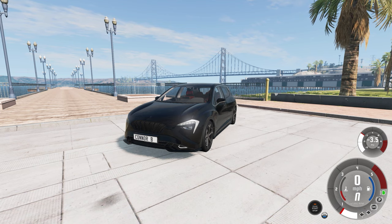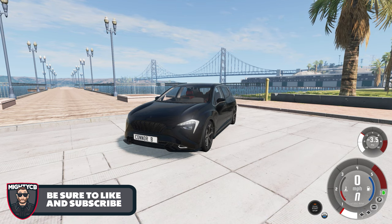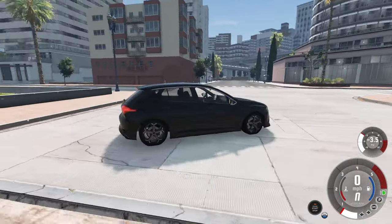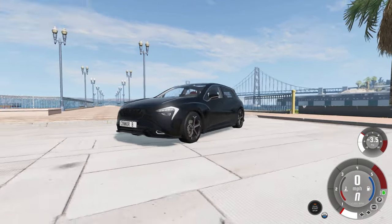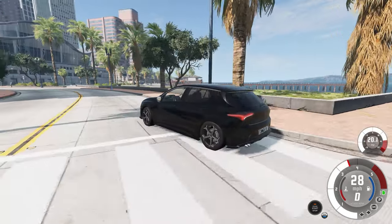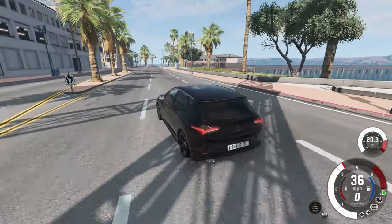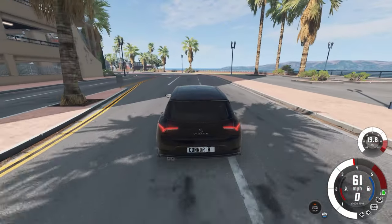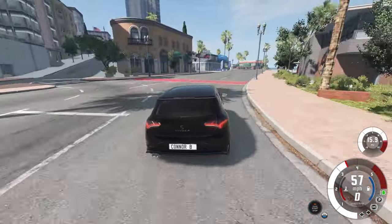Hello everybody and welcome back to BeamNG. We're jumping in today doing some custom scenarios. I thought we'd change it up and instead of doing the basic scenarios available to us, we'll make up our own. We have the Vivas vehicle — I have no idea what car this is, it's a little sedan. We're doing a little traffic accident that I've created. I'll take you around the corner and show you — it's just down this main road.